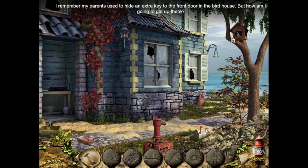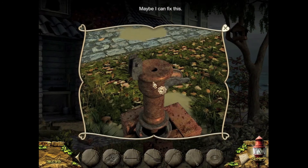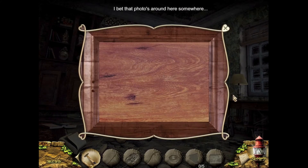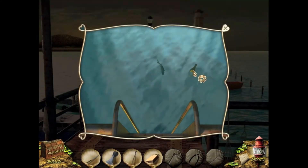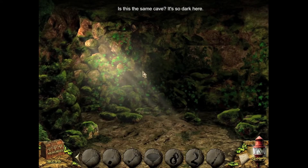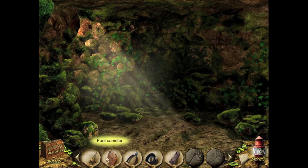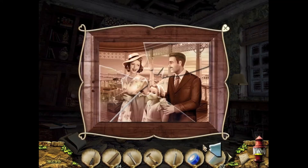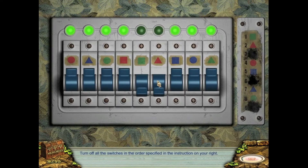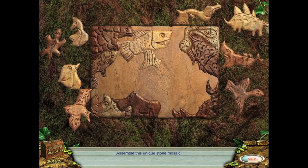One interesting thing about the game mechanics is that if you investigate an item you don't have an object for yet, an image of the required item is added to your inventory. This is useful to know what to look for, but it gets a bit annoying when you need to access the items you actually have and need to sift past 10 ghost items first. The puzzles tend to be very easy and are highly sensitive to clicks — if you click too quickly, even in the right place, the game may register it as an error.